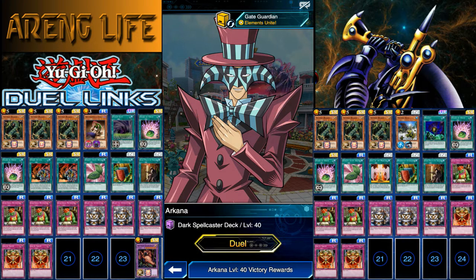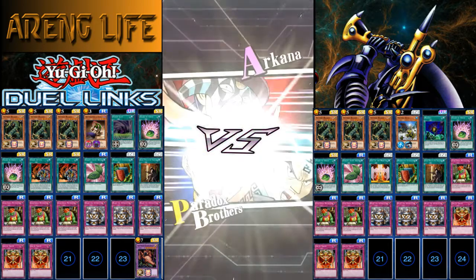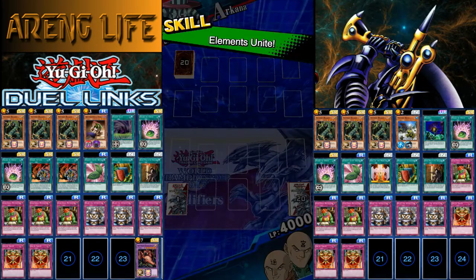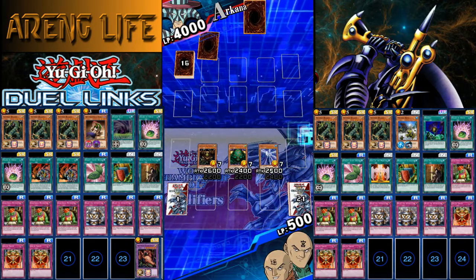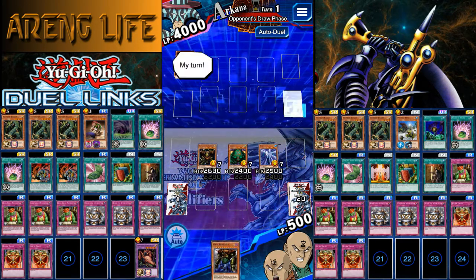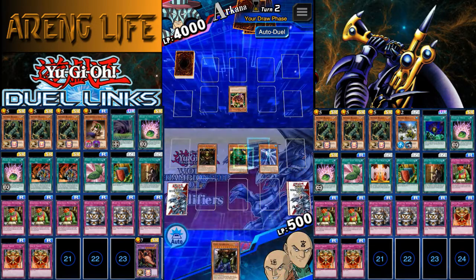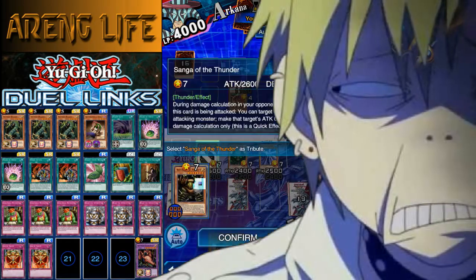There he is — Arcana Level 40. Let's show him who's boss. This deck is going to replace all the previous ones. It's probably a lot better. You only need Elements Unite, so as long as you have the Paradox Bros, you should be able to use it since it pretty much comes with the skill. He's going to go first and do whatever he wants — he can't stop us. He goes for a Tomato. I don't even care about Tomatoes.